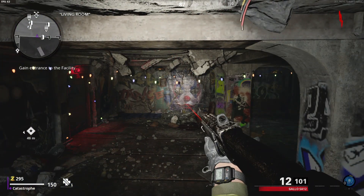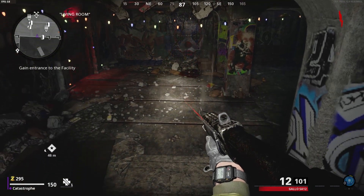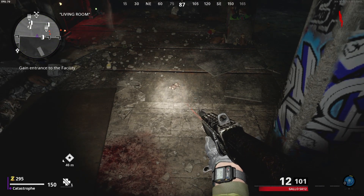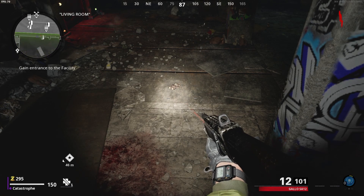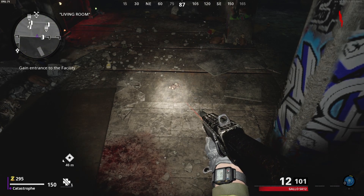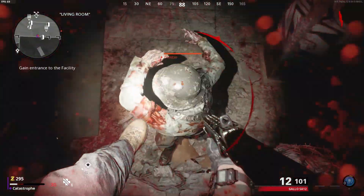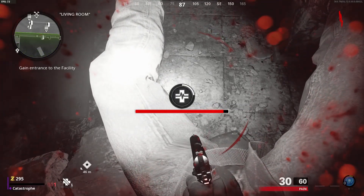Stay there until the zombies kill you. When they do, you're going to self-revive, but also press the crouch button down at the same time. When you come back up you'll basically be lying down. Once that happens, keep going up until you feel yourself going off the wall again.